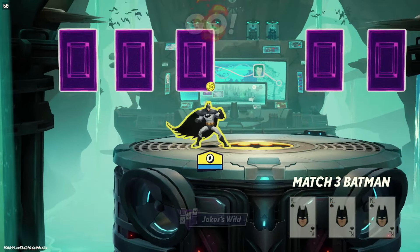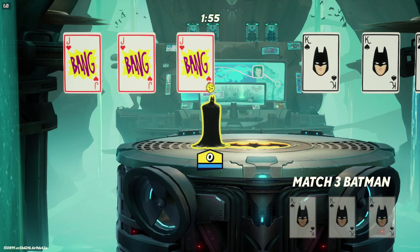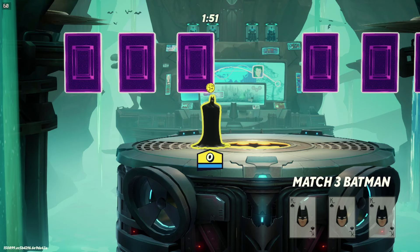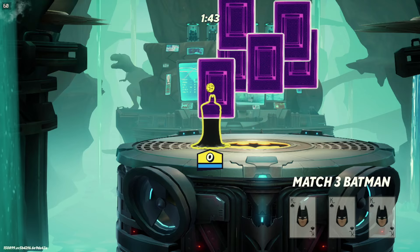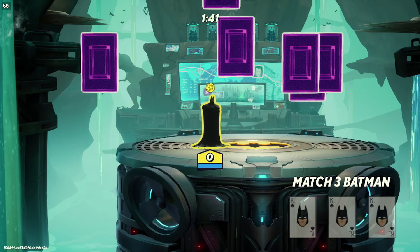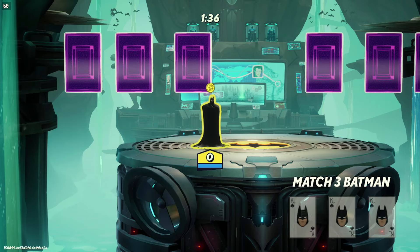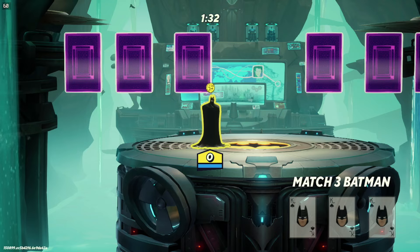You can have this running on a second screen or on the Steam Deck. Just sit there — you don't even need to push a button. Every two minutes, come back, tap through the buttons, and go back into the match. Whether you hit the cards or not, you get a win. That's 54 points per minute — 108 every two minutes.